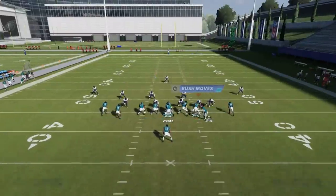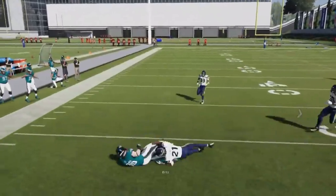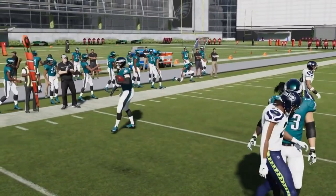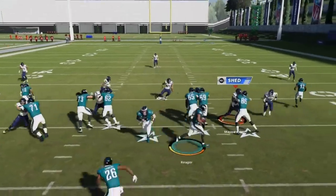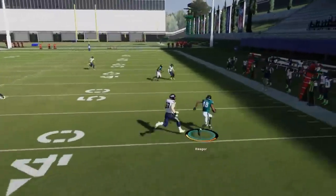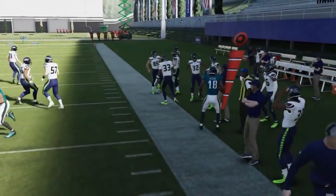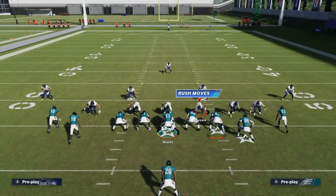Next up we got the Jet Sweep. Funny enough, you can flip this and run it with your tight end — not necessarily the best idea but you might not have a choice. It's nice if you have a powerful tight end for a power sweep. Ultimately you're going to be best running it to the other side. Even with an extra defender in the box, since you have so much speed at the slot receiver, pretty much any receiver is going to be able to stretch it outside and run around it.